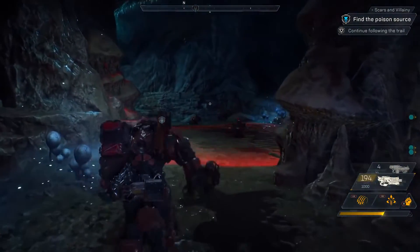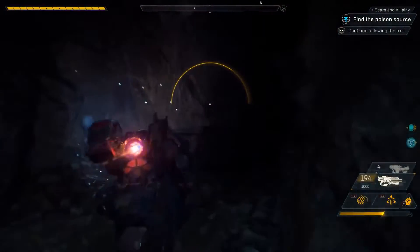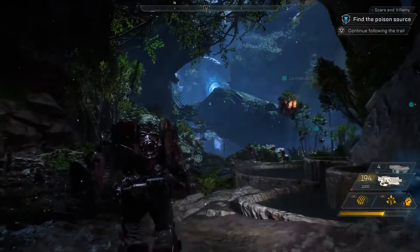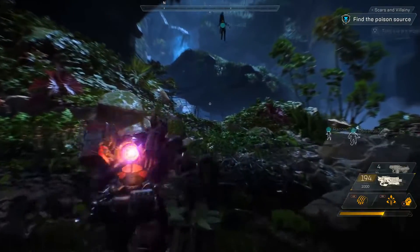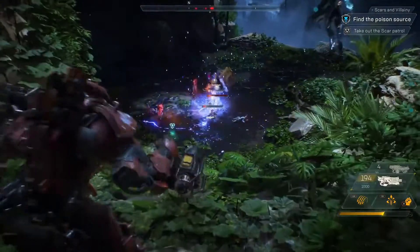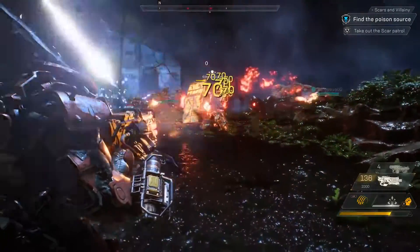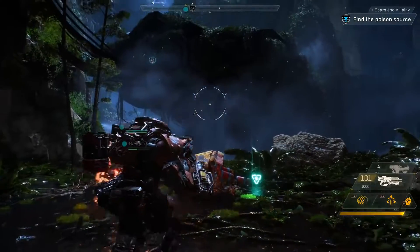Looks like the Scars have laid mines in this tunnel. Jen, show us how a Colossus deals with mines. Combos are a really important part of group play. Using certain abilities together allows you to combo for extra effects like bonus damage. Let's see if we can have Catherine set up a combo up ahead. Nice combo! Catherine called down a lightning storm and Jen used her Railgun to combo for massive bonus damage.